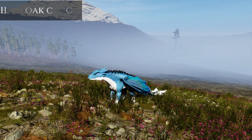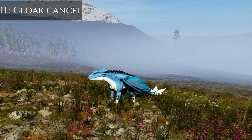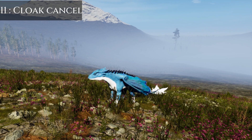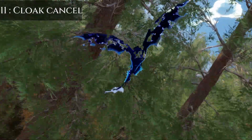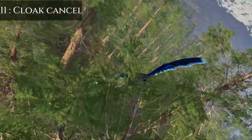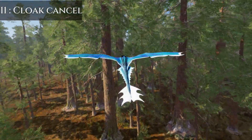On Shadow Scale, you can perform a cloak cancel — a technique that allows you to quickly disappear for a second without consuming stamina. To perform it, you need to use the Shadow Cloak and bite not long after. Combined with combat or tree flying, it can be used to quickly disappear from sight, then turn or bounce on a tree to reappear somewhere unexpected.